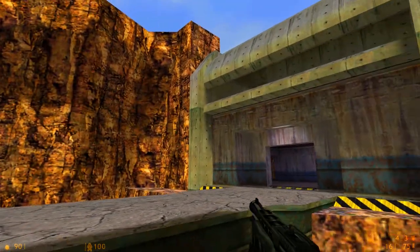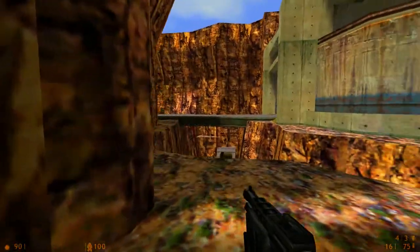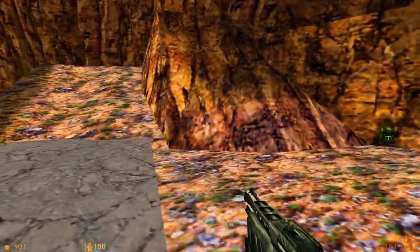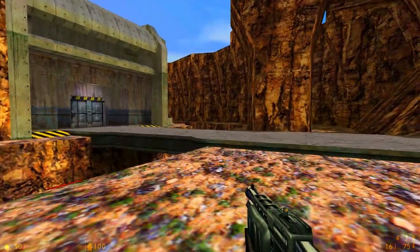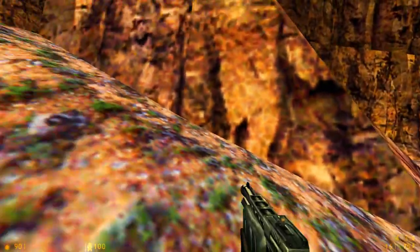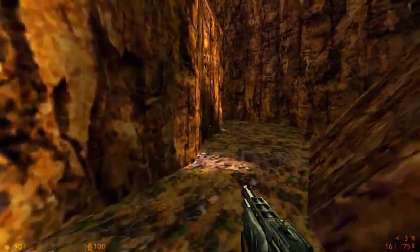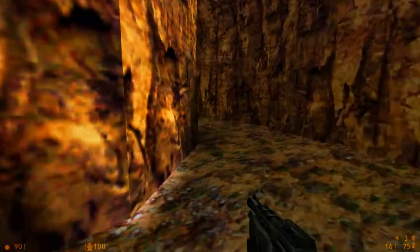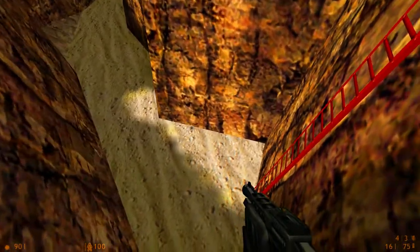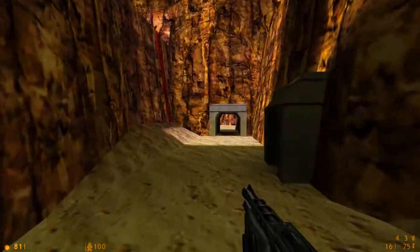Here is the base itself. There is that sniper area from earlier, and there are multiple ways to go from here. This is why I mentioned all classes are useful: the sniper's useful at almost every open area in this map. Engineers have ample room to build sentries and teleporters. Your main attack classes are useful, there's plenty of room to run for medics and scouts, and no one feels left out here.